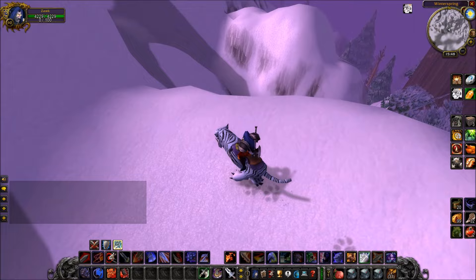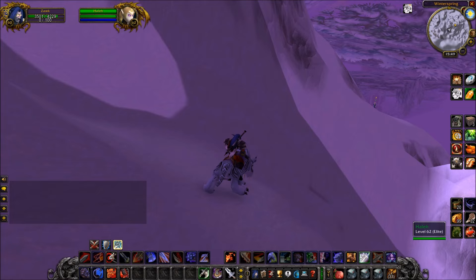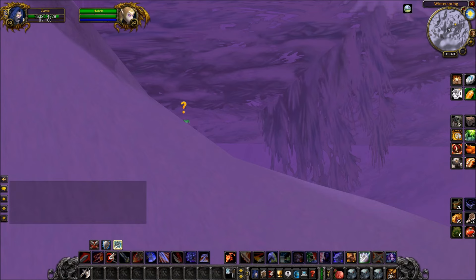I went up here with a 60% speed mount and pulled it off very easily. All you want to do is get to where I am here. If you followed the path I took, you'll know you're in the right place because on your mini-map you will see the yellow icon, and just beyond that little ledge you will see the blood elf with the icon above their head. That's how you know you are in the correct place.